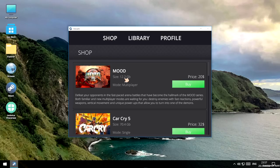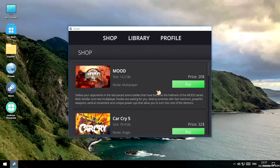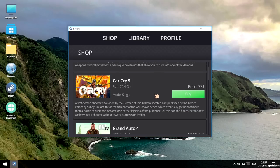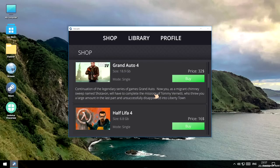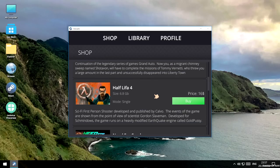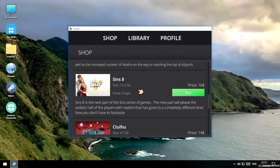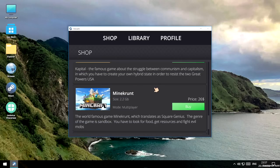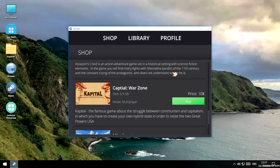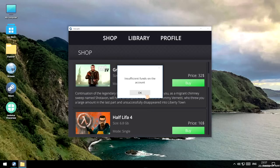We should be logged into an account now. I'm signed in as First One. We have games here we can buy - Far Cry, GTA, Mood, Grand Theft Auto 4, Half-Life, Need for Speed, Dota, Sims, and of course there's Minecraft and stuff. 26 dollars each - these are expensive. We'll just give them Grand Theft Auto to see if that works. Insufficient funds on this account.